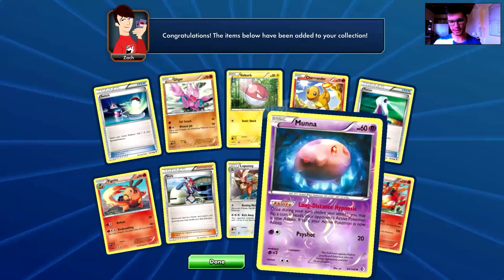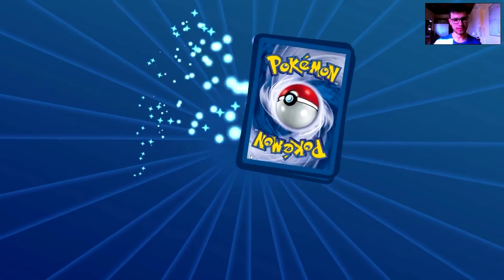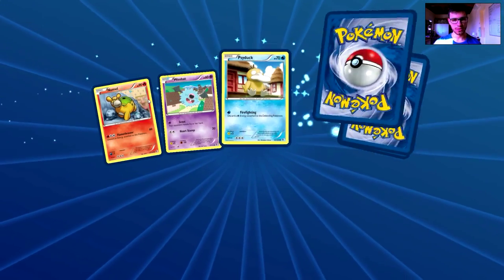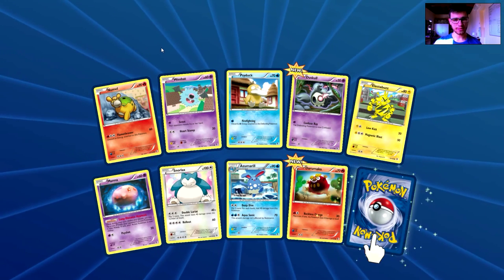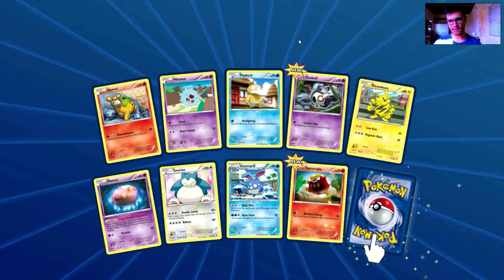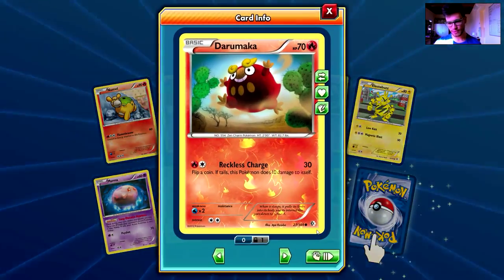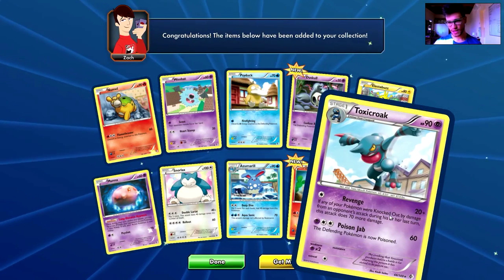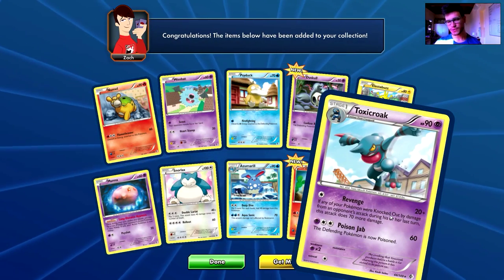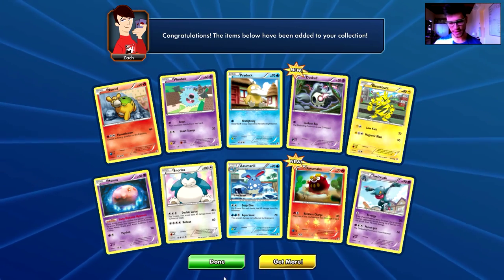Let's open the last Boundaries Crossed pack. We have Namel, Hubad, Psyduck, Daskal, Electabez, Moona again, Snorlax, Azumarill, Darumaka, a Reverse Holo common card, and the rare is a Toxicroak. I'm used to seeing Toxicroak EX — this is just a regular rare Toxicroak.